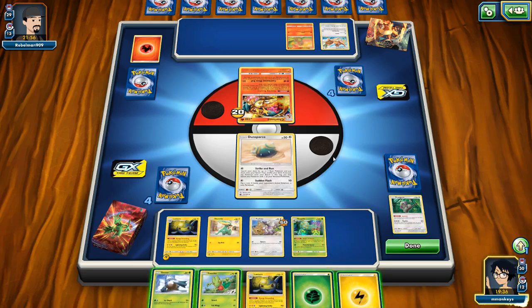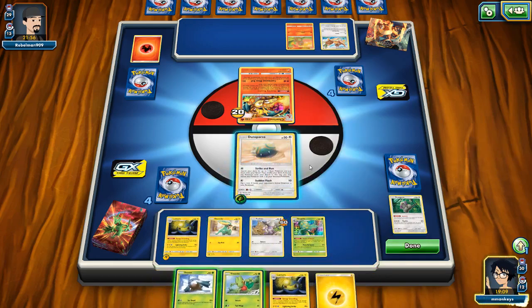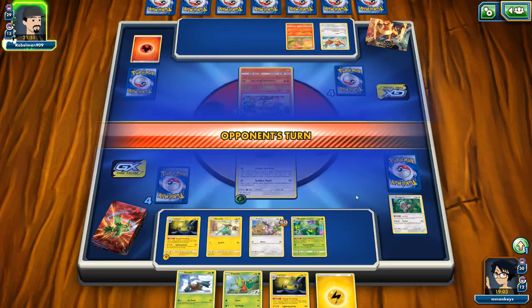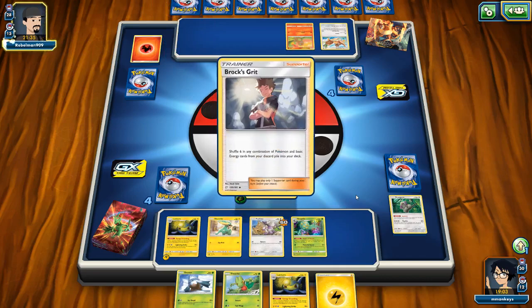There's the Leaf Energy for Sceptile but it's not enough yet. I need to put something on Dunsparce - I could put Snover on the board but I don't think that would be very good. Let's put the Leaf Energy up there and do Sudden Flash, hoping we can get a heads. Oh bummer - alright. So Dunsparce is going to go down, but that's okay because Charizard is going to continue dealing damage to itself. Dunsparce gets one more energy onto Lantern, and Lantern is going to be ready to kill this Charizard. We should be in a pretty good spot coming up.